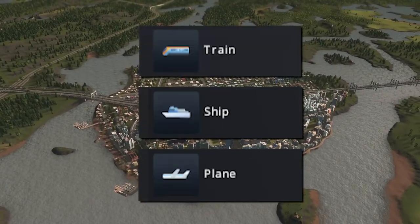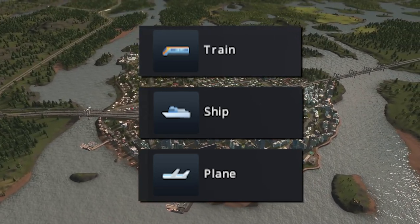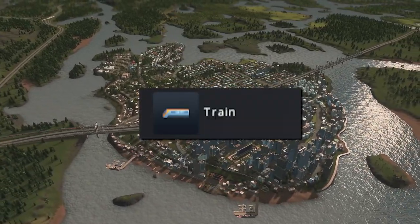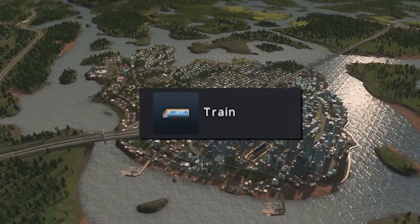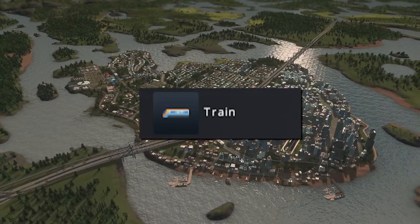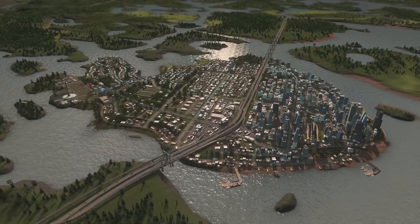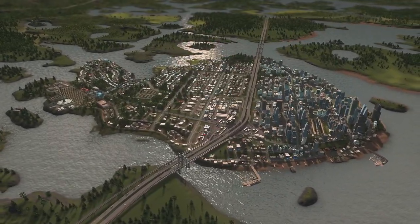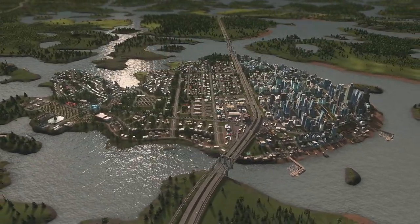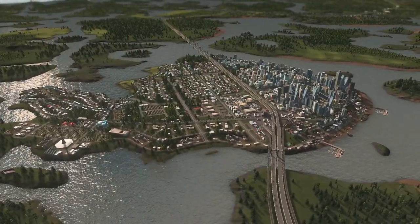For cargo transport, we have the intercity, or highway options, which include trains, harbors, and airports to export and import the goods you need. While trains also serve as the city's cargo arterials, taking your goods long distances across your city directly to where they need to go. And that is the bare-bones basics of transportation in City Skylines. The efficient and smart application of these transport options will keep your city running smoothly, improve its economic strength, and make it a joy for your citizens to live in.